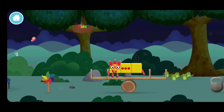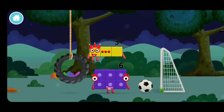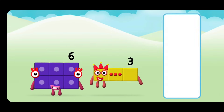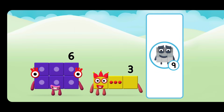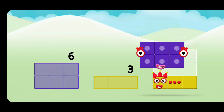Four birds in a nest. What number block can you make by adding these two together? Great! Now add the number blocks together. Three. Six.